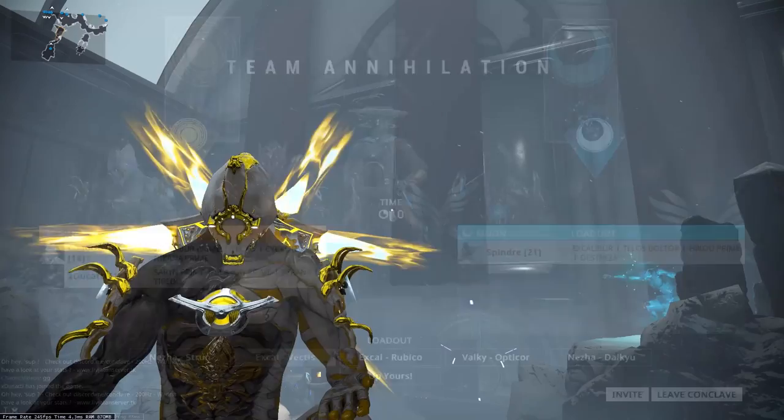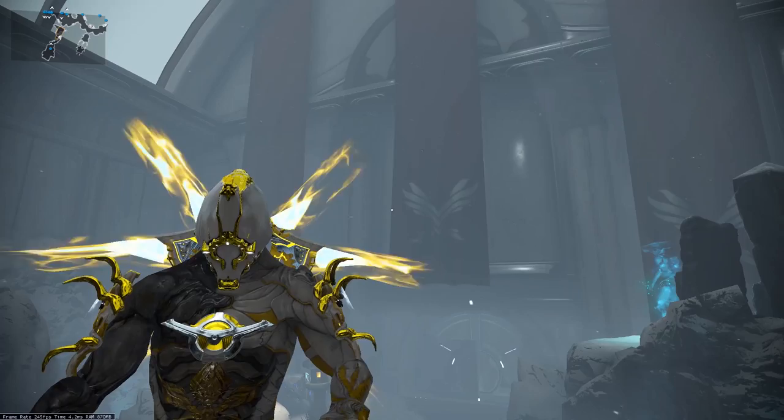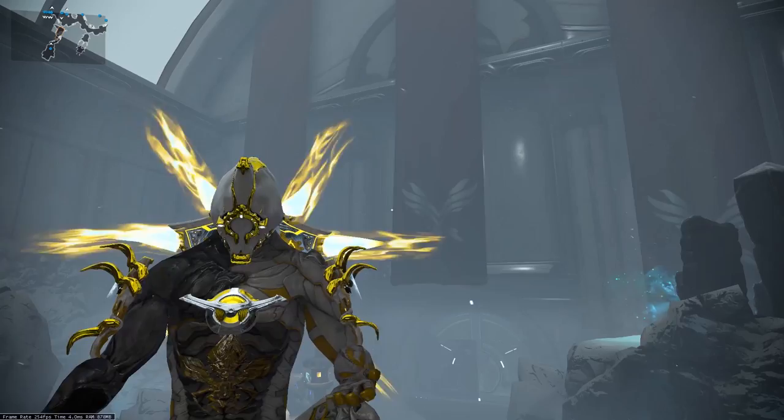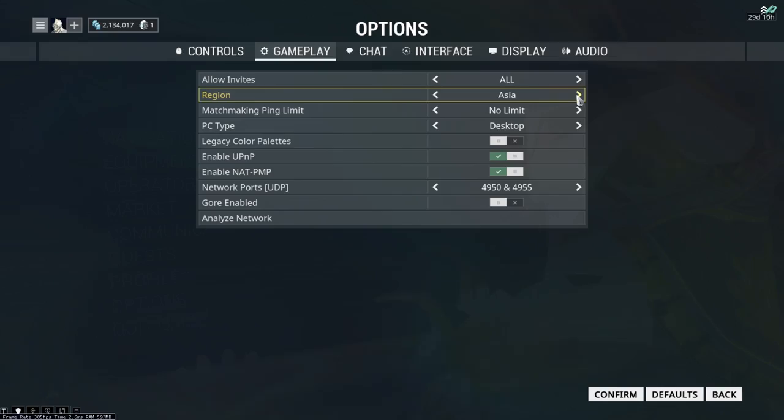Here are some tips for people looking to play either of these two game modes. Annihilation is extremely popular across all regions, and Team Annihilation is the second most popular game mode. But if you are still having issues finding a game, you can change your current region to a different one. Regions such as EU, NA, and Asia have different peak points for Conclave, so just keep changing your region until you manage to find a match.